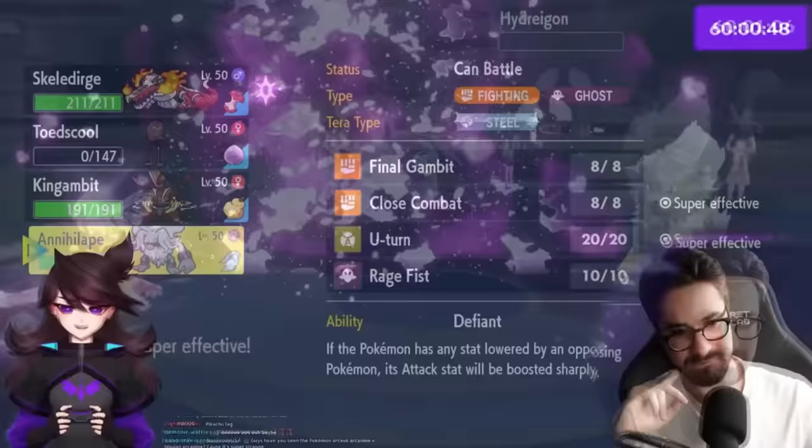Jaden brings Skeledurge and Annihilape up front against a team with Corviknight. She should push herself more, so the coaching takes a step back. It's clear she's a very fast learner. The opponent leads with Garchomp and Rotom — to eliminate weaknesses to Earthquake and Hydro Pump, Jaden Terra Fairies Skeledurge and Final Gambits to one-shot the Rotom. Garchomp survives Terra Blast but is now extremely threatened by Meowscarada.